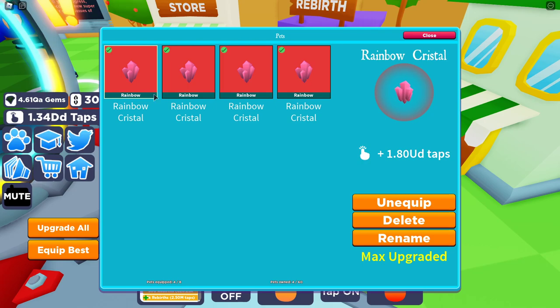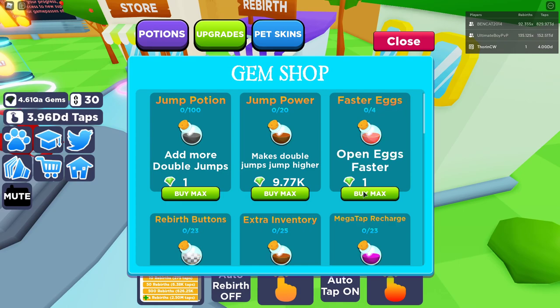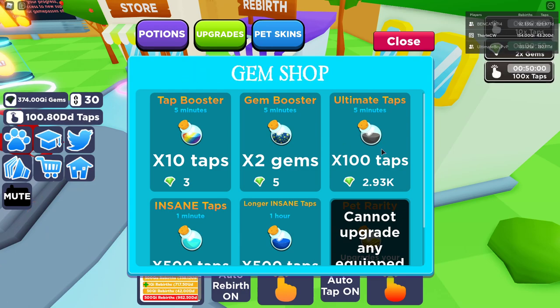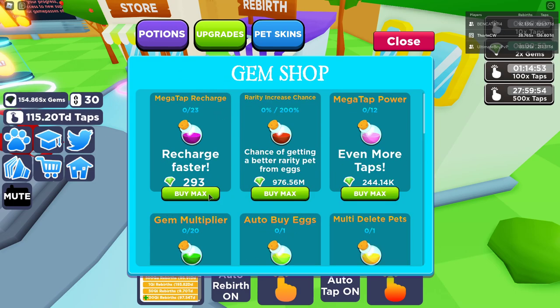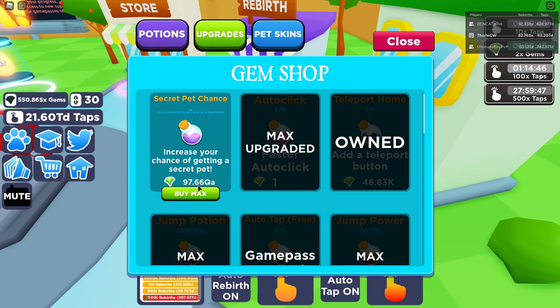It drops them down to rainbow status, so obviously the secret pet will just keep going down in rarity each time you Super Rebirth. But obviously when you get back up you can progress again. Being a Super Rebirth the game has reset everything, so I'm just going to buy all these again. Now as you can see - 97.66 QA - I'm on SX at the moment, so I've got 1.32K chance of getting a secret pet.